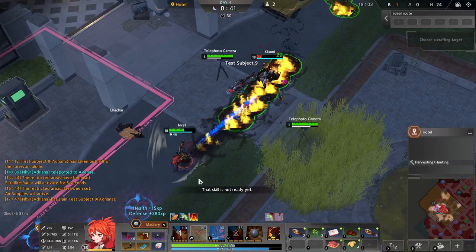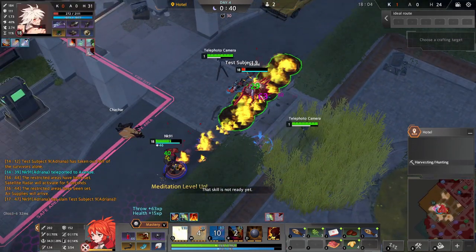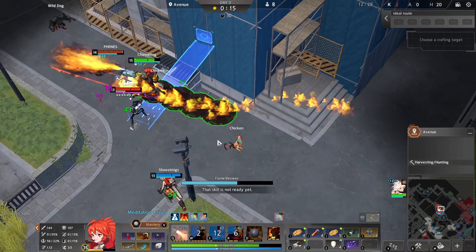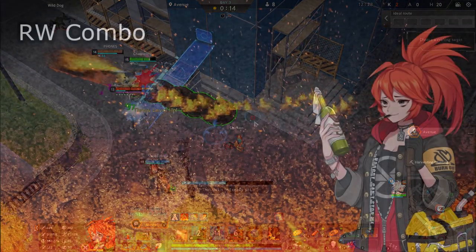Another part of what makes this skill so good is that it has applications for offense and defense. When you're running away from an enemy, you can use a W and then E over it, igniting it, making it much harder for the enemy to chase you. You can also use this ability offensively — cast W on a running enemy and then E over that W to ignite it while closing the gap between you and the enemy.